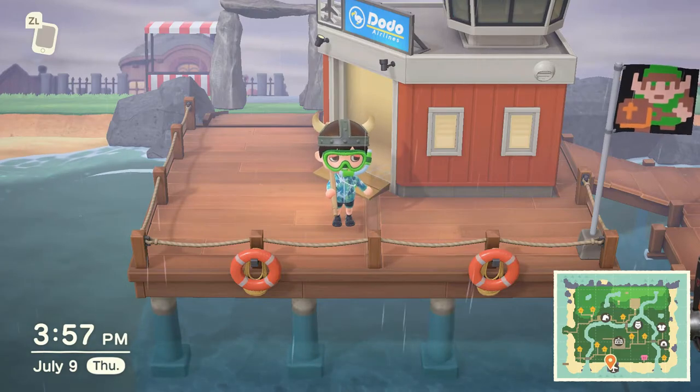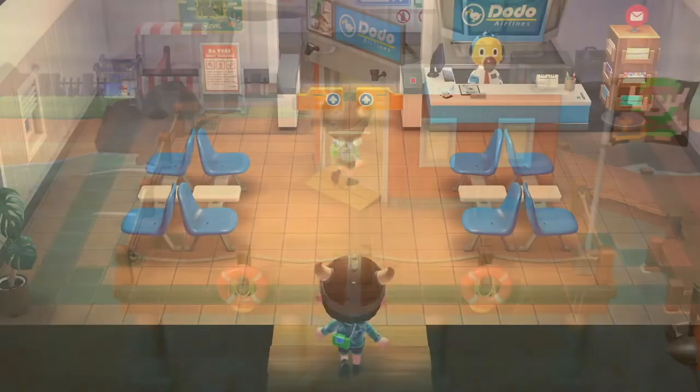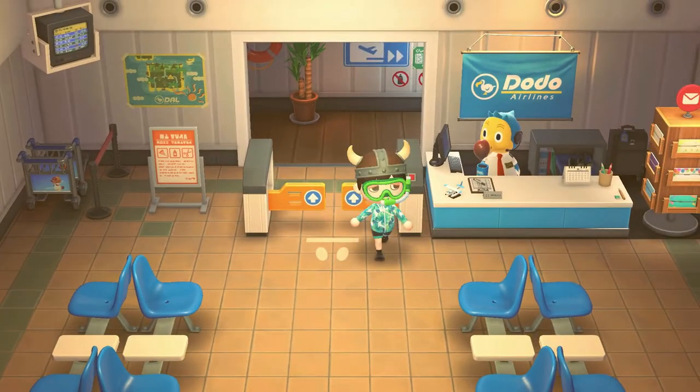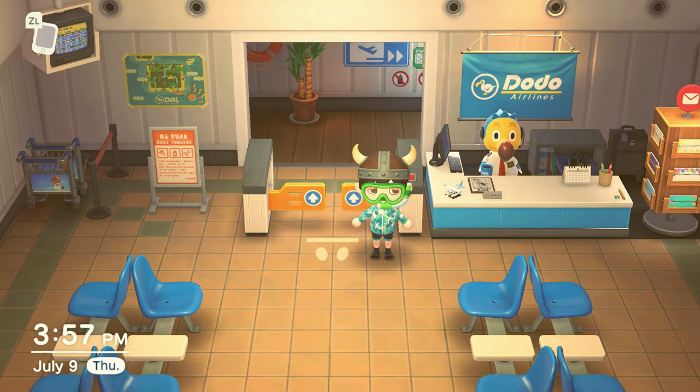Let's talk about online gameplay. Nintendo did a pretty good job. You can either host or join someone else's island — just go to Dodo Airlines. If you want to host, you have internet gameplay, though you do need Nintendo Online. For local play you can do that too if there are Switches close by. You can set up Dodo codes to be private or open. Nintendo did a great job adding online gameplay to this game.